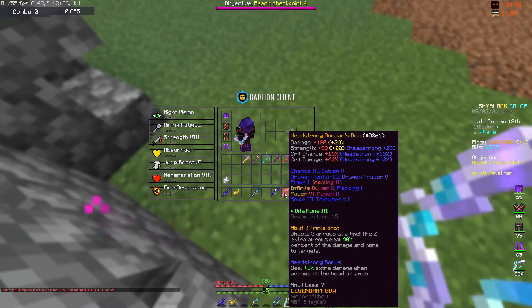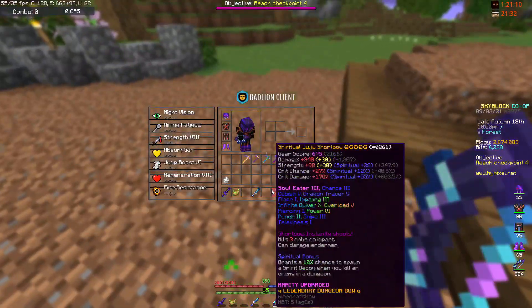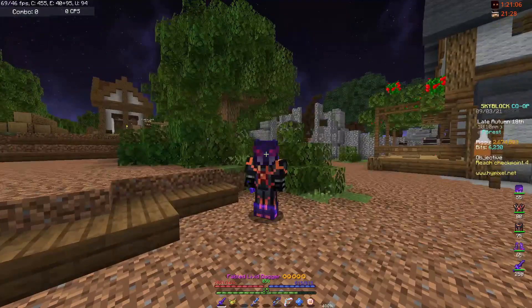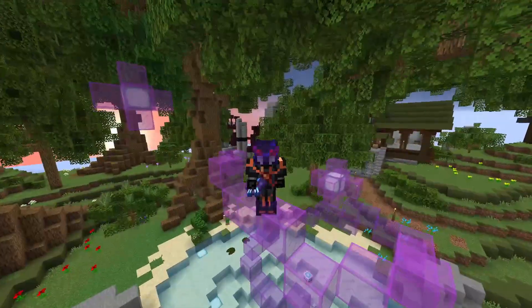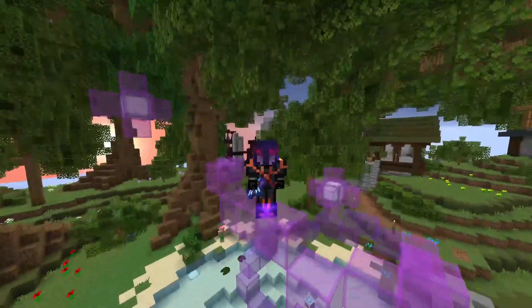That's actually not bad for a weapon that costs a thirtieth of the Juju Shortbow. The Juju Shortbow is still better, though — it can instantly shoot, which gives it more DPS than the Runin's bow, and that can be further increased with attack speed. And that concludes it.